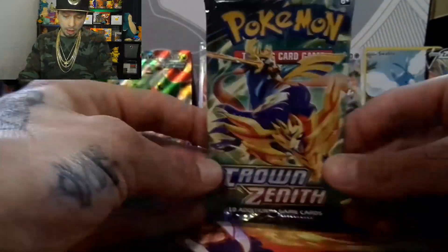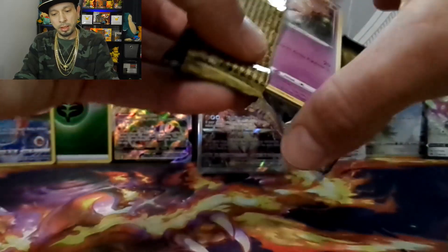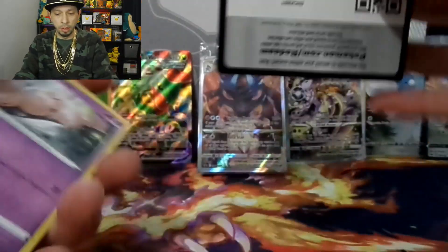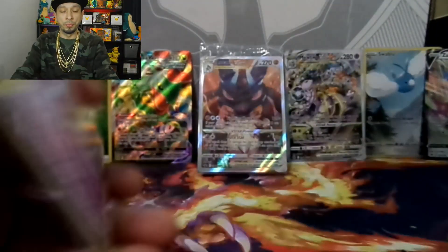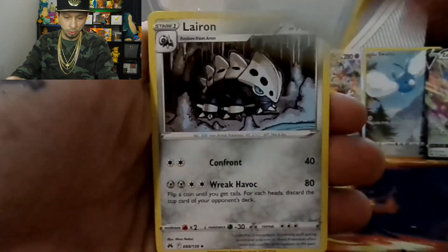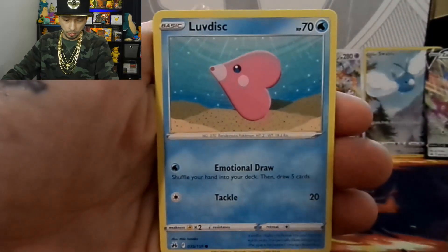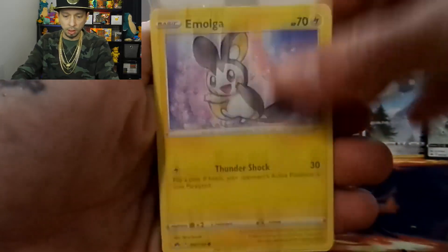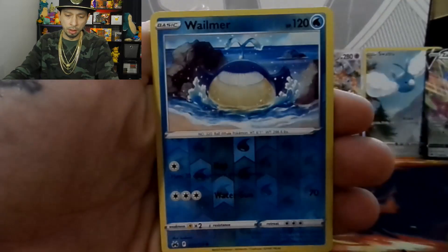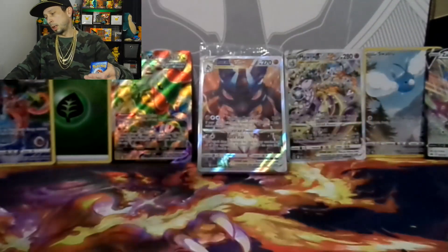Pack nine — two packs left. I don't know if I'm gonna get that gold. I really would like to pull one; they are beautiful. Electric energy, Trekking Shoes, Lairon, Friends of Sinnoh, Exeggcute, Love Disc, Inkay, Yanma, Ponyta, a Wilmer reverse holo, followed by a Heliolisk.